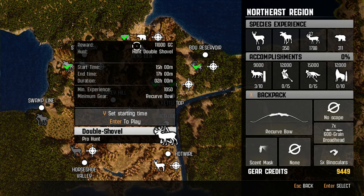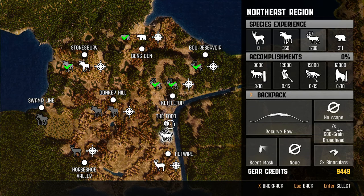We are going after the Double Shovel — I don't know why I said Ford, I guess that's kind of the area he's located. But his name is Double Shovel. I figured it was only fair if we went ahead and did the Caribou Pro Hunt because we went ahead and did all of our Caribou Missions.